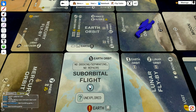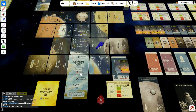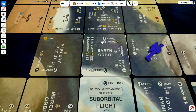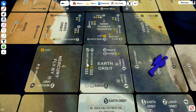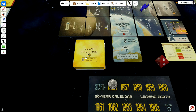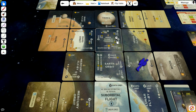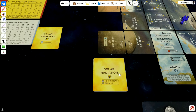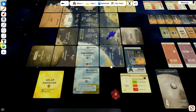There are two exceptions to the exploration rule. Suborbital flight can only be explored by a manned capsule — you cannot use a probe. And solar radiation: if you travel from Earth orbit to Mars orbit, you check the solar radiation tile. This one says no significant radiation, so from now on radiation is never significant in this game. But in another game it could be very dangerous, incapacitating your astronauts — in which case it's very good to bring a doctor on board.